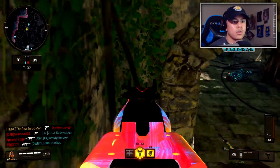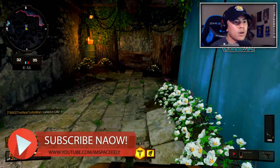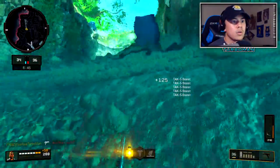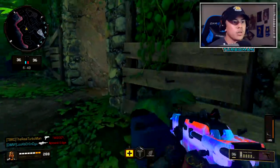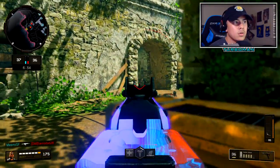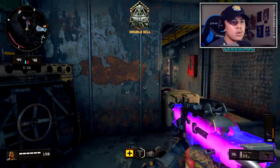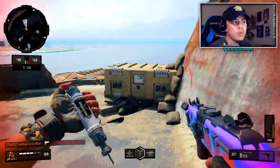Did a bit of strafing right there. We are out of ammo right now — they're coming in hot. Getting out of here. Not going to challenge that. Got him with the strafe in right here. Is he going to come out? Mimic the enemy movement — that wouldn't be smart to challenge that.